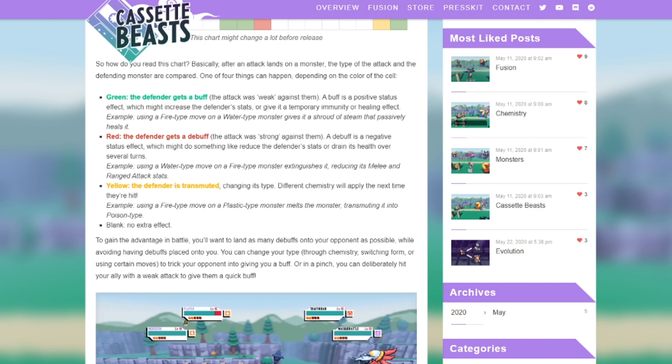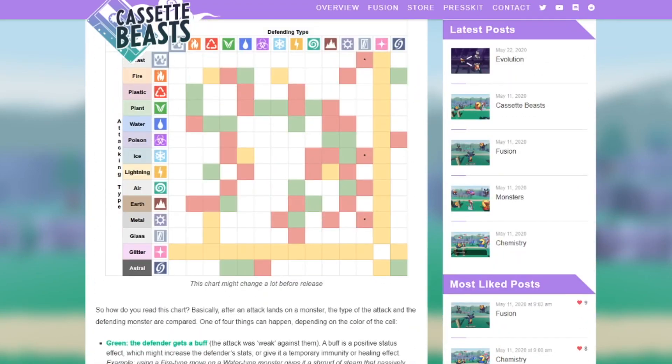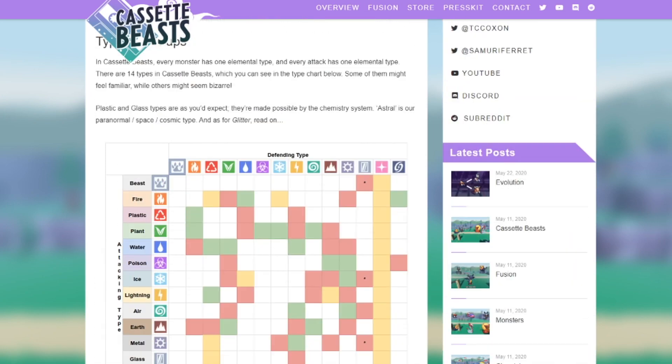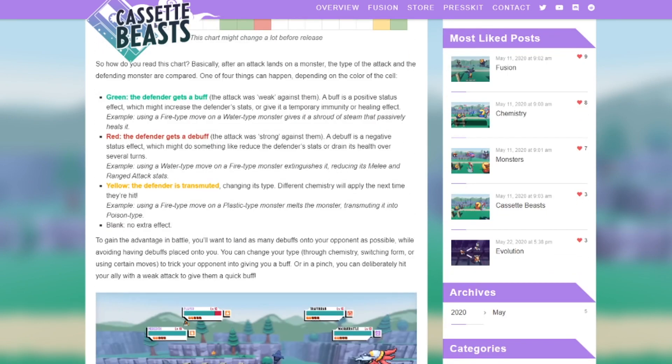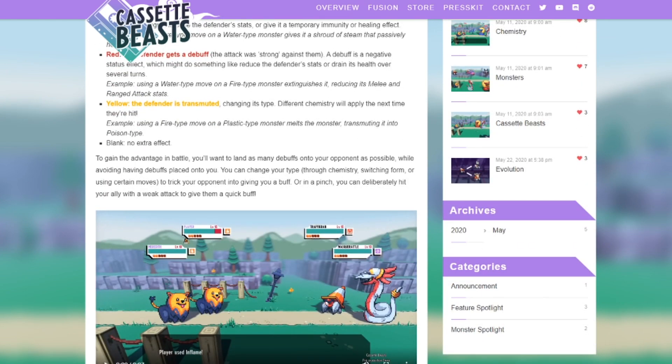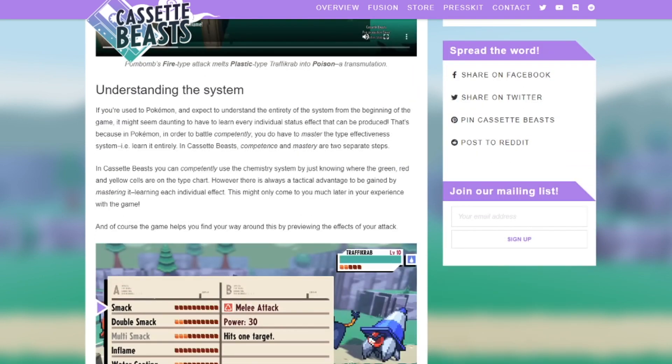Green: the defender gets a buff — the attack was 'weak against' it. A buff is a positive status effect that might increase the defender's stats or give it temporary immunity or a healing effect. Example: using a fire-type move on a water-type monster gives a shroud of steam that passively heals it. Red: the defender gets a debuff — for example, using a water move on a fire type extinguishes it, reducing its melee and ranged attacks. Yellow: it's transmuted, changing its type — using a fire move on a plastic type monster melts it, transmuting it into a poison type. And blank means no effect.